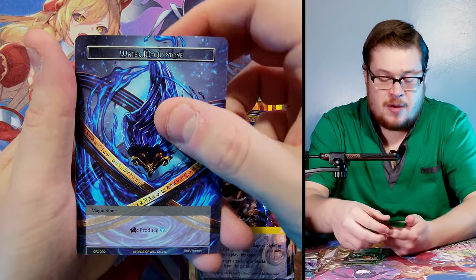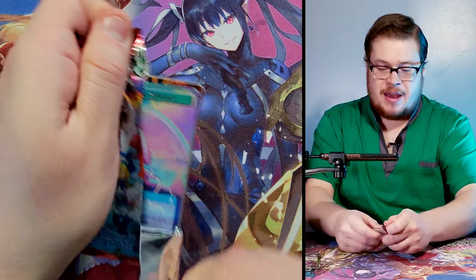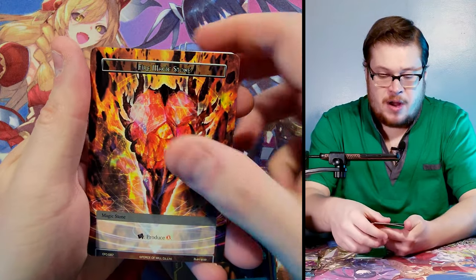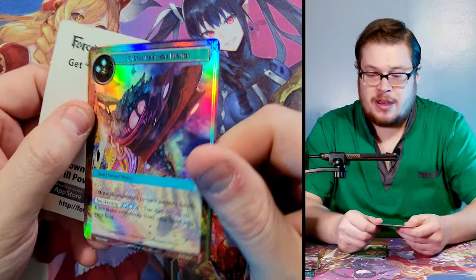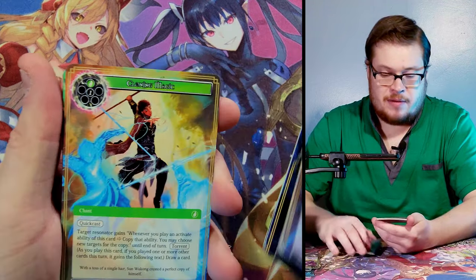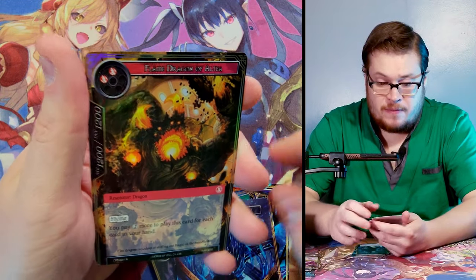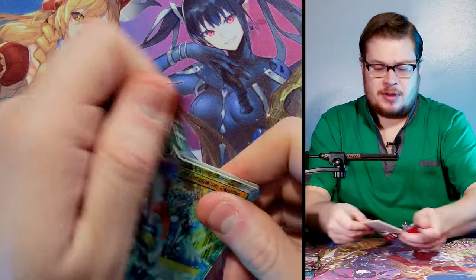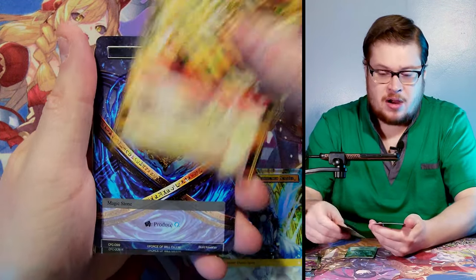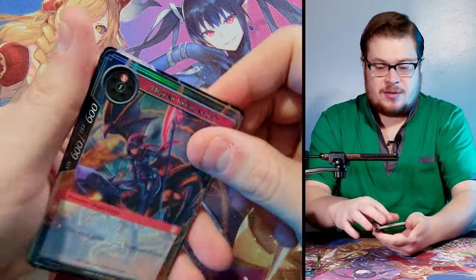We got Zeros Magic, Water Magic Stone, and Pandora — hopefully we can keep Queen — a nice textured foil of her, pretty sick. We got the foil mermaid coming in clutch, skipping the rare, but there it is — Ancient Automaton, Fire Magic Stone, and Rising from the Depths textured foil again. A lot of Rising from the Depths in this one, it's not worth anything, lame looking card — we've gotten like four of them. Black Treasure Box, Captain Hook again as our rare, Water Magic Stone, and Flame Dragon of Altiere as our rare foil.